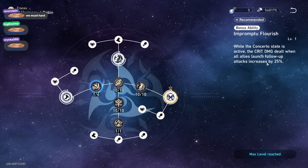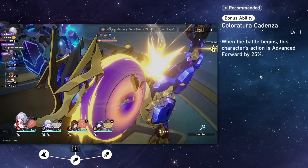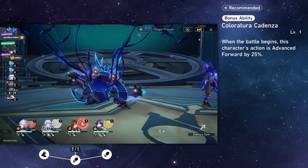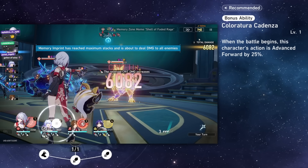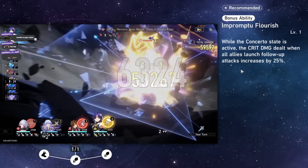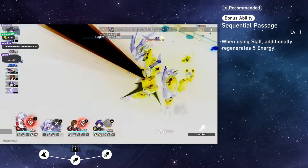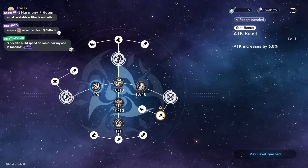Her first trace: when the battle begins, this character is advanced forward by 25% — hence why a lot of people can build zero speed on Robin. For me this isn't enough because a lot of my characters are turbo fast, so I built some speed on my Robin. Her second trace: when she's in her ult state, whenever an ally does follow-up attack damage, that damage has 25 more critical damage — so she gives a total of 45 crit damage for follow-up teams. Her last trace: when using her skill she regenerates an additional 5 energy, so instead of 30 it'll be 35, and scaled up with energy recharge that could be 40-50.